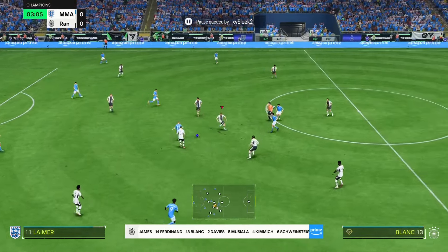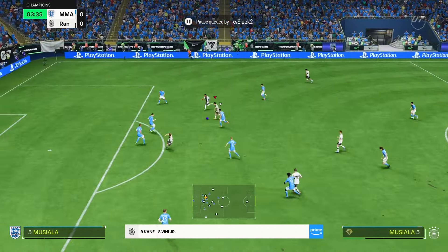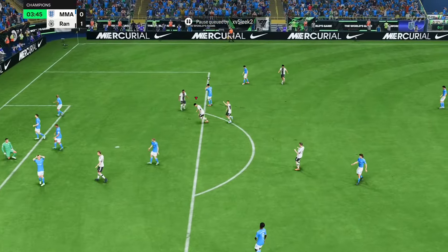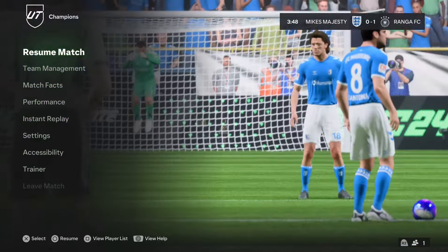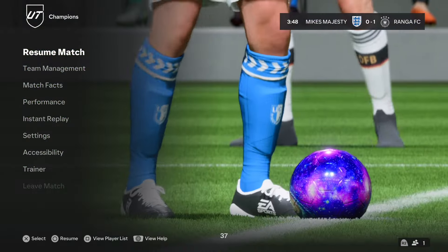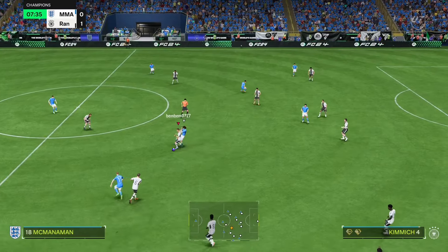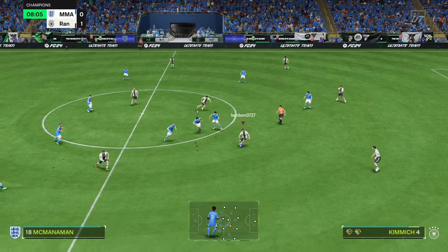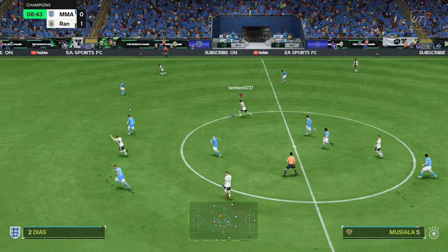Kimmich turned very quickly there — I'll give him that. And he's intercepted it straight away for Musiala. Green time the Travella — it's actually gone in! Travella doesn't do those looping ones that go over the keeper, but they just go in. Great tackle — and he's managed to keep onto the ball as well after that tackle. I like that.